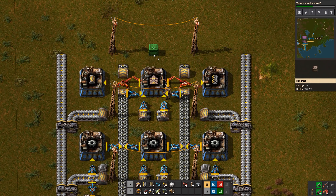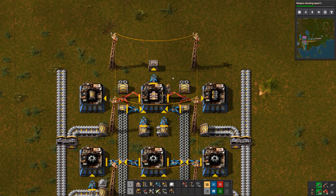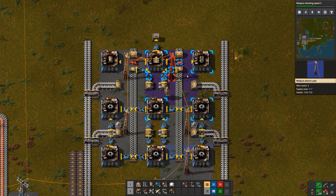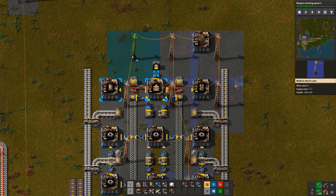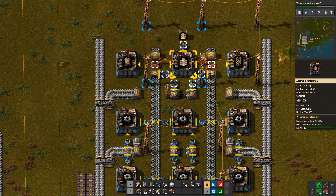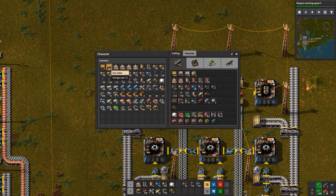Maybe I'll just put a grid of power poles in the middle — that seems like a good idea. We'll put a chest there and set output to five stacks. The bottom right corner is where we put the power poles. So now we're making belts for personal use and also making belts for undergrounds and splitters.